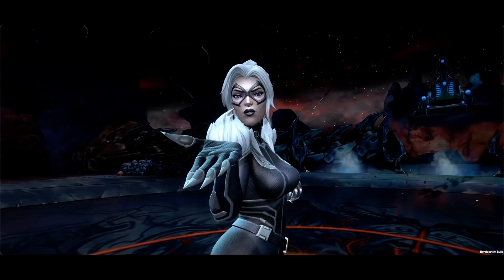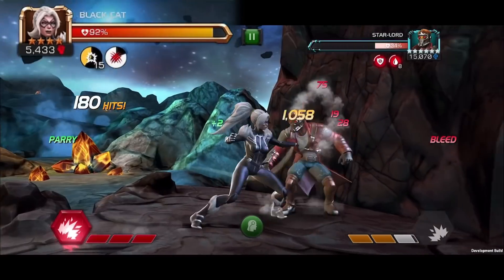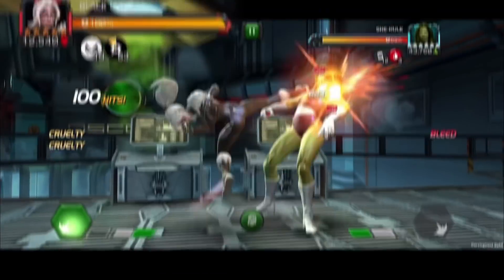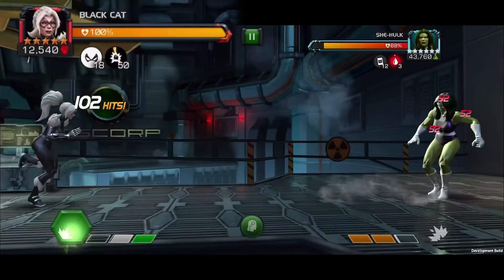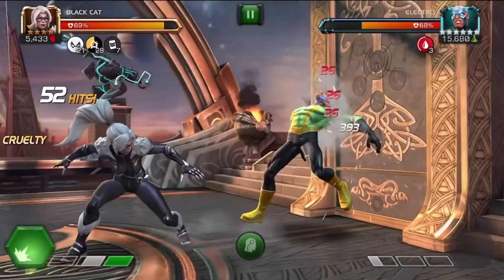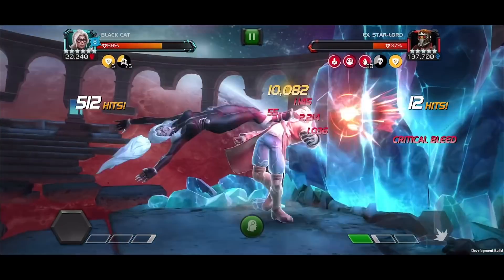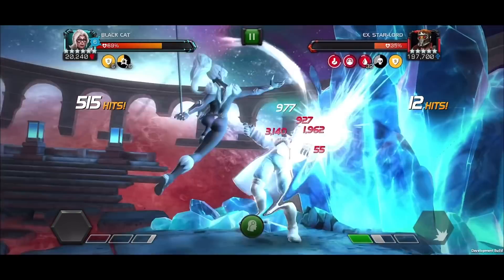Welcome back to another champion deep dive, and today we're talking about Black Cat. She's got a vicious passive with enhanced bleed, critical damage stacks, sabotage with burst damage, and pausing passives and debuffs. Curious? Don't worry, it won't kill this cat — let's get into it.